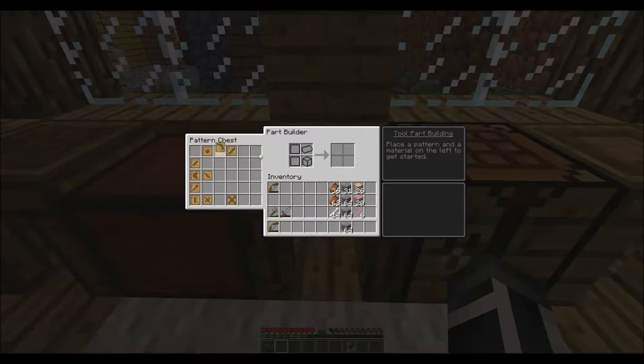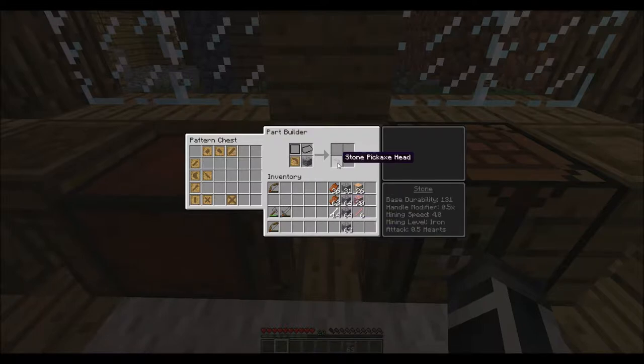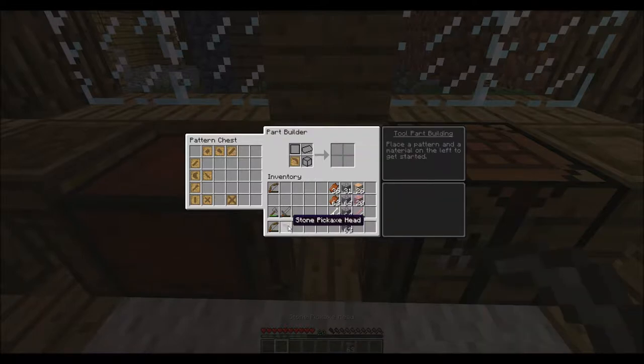Let's do our pickaxe first — we want to make a stone head pickaxe. That needs to go down there. Right here it gives you the material cost. You put either a block or a piece of iron here. That iron is melting but I want to save it for a rainy day. Because with stone you can actually build a repair tool table so we can repair our items while mining. The cost is one stone — there you go, one stone axe head.